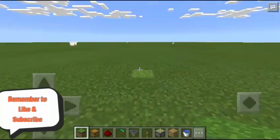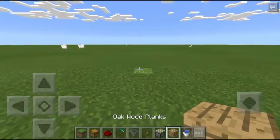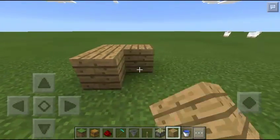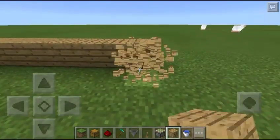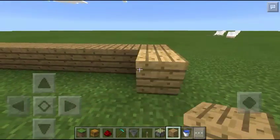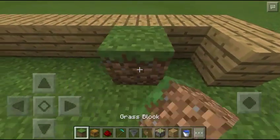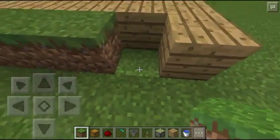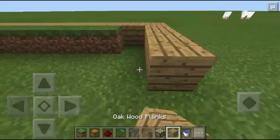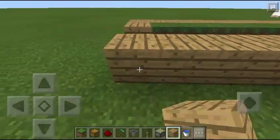Hello everybody and welcome to your Minecraft tutorial. Today I'm going to be showing you how to build a quick automatic farm with these simple materials: pistons, water, hoppers, a chest, redstone, a hoe, and a lever. That's all that you will be needing for this video.